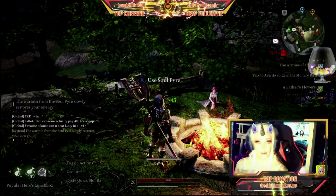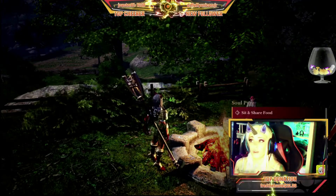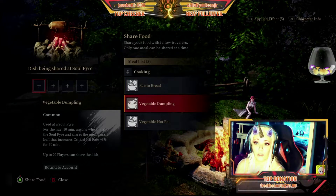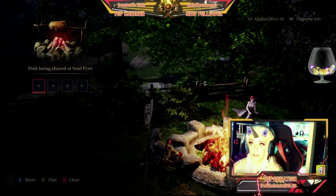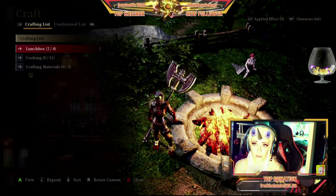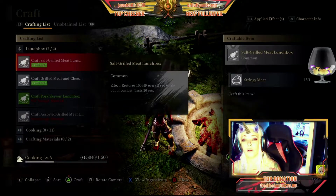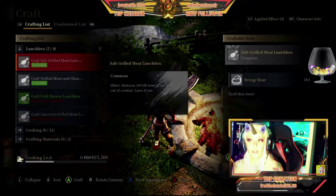You'll also want to look for things called soul pyres. They're there to heal you by just standing next to them. You can also use them to sit and share food with other people — it gives different buffs. For example, raisin bread gives gathering, mining, and logging speed plus 5%; vegetable dumplings give critical hit rate plus 3%; and vegetable hot pot gives 3,000 hit points over 15 seconds. You can share these with up to 20 other people. There's also cooking at the soul pyre — the first thing they make you create is the salt grilled meat lunch box, which restores 100 hit points every two seconds while out of combat for 20 seconds.